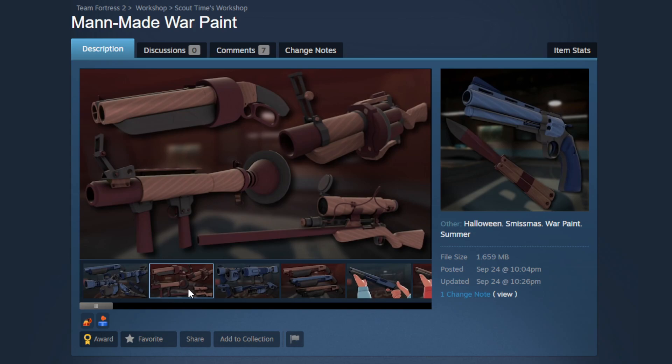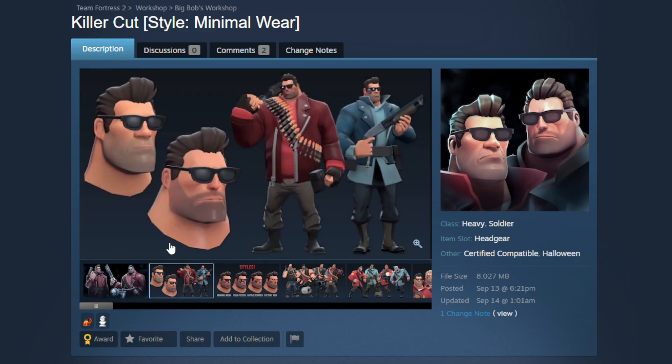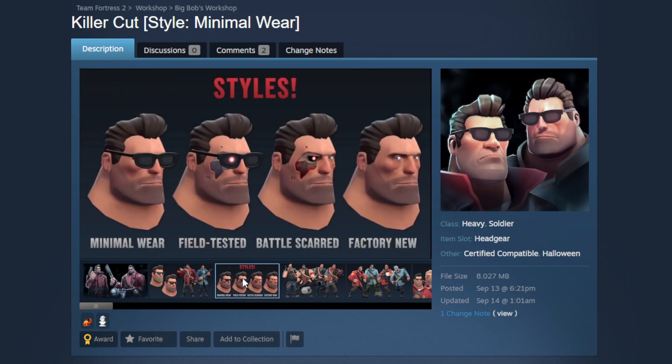Next we have the Dominator, a cosmetic set for Soldier and Heavy. Starting with the hair cosmetic, the Killer Cut, obviously inspired by the Terminator. Reference aside, this is a really awesome looking cosmetic — you get the hair and the sunglasses, lots of combo potential. The modeling of the hair looks really good and it feels fitting for TF2, which is a hard thing to juggle. Some older hair cosmetics in game just don't look right, but something like this feels like it'll fit right in.